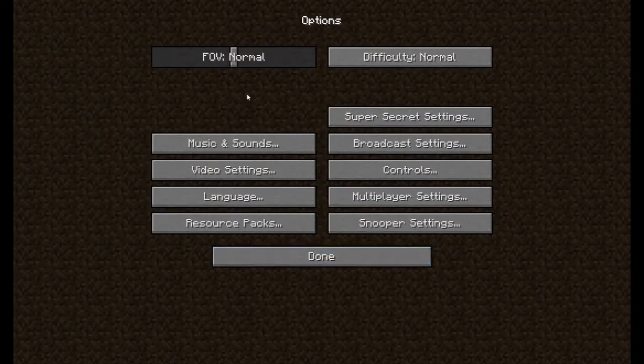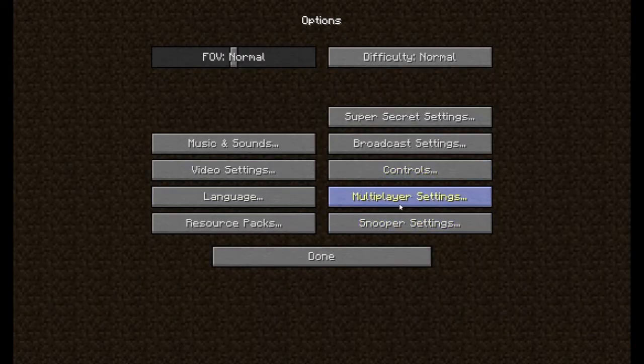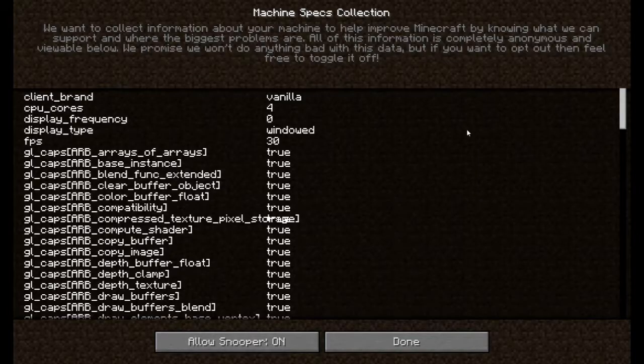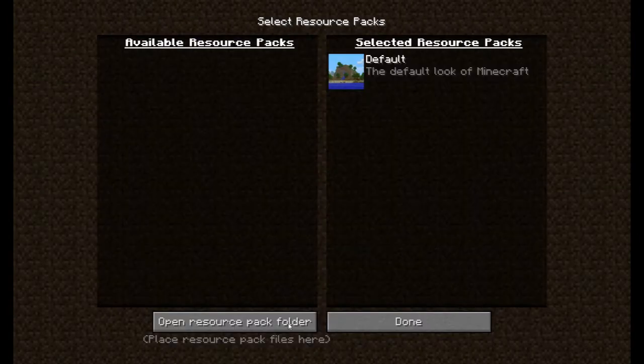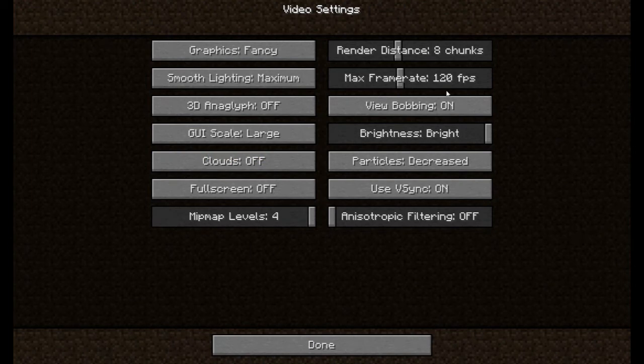If you click Options, you'll see all these things. This is for the difficulty. Super Secret Settings — I recommend not clicking it; it will look strange. Click F4 to turn it off. Broadcast Settings will link to Twitch. These are the controls of the game — you can reset them. Here are the multiplayer settings and snooper settings. You can also select resource packs and open the resource pack folder.